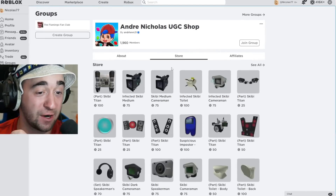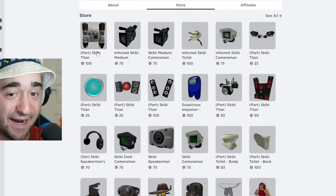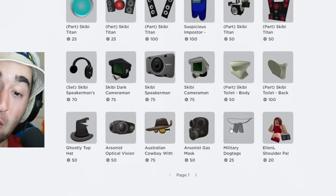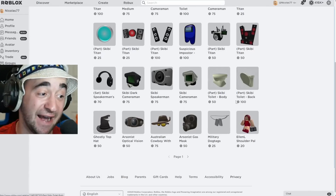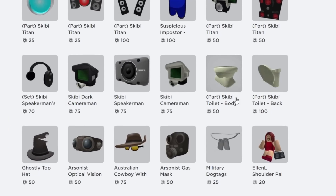Once we hit the store, there are so many Skibidi Toilet parts. You can see the Titan, you can see the cameraman, an infected Skibidi Toilet — so many props to make our own Skibidi Toilet Roblox account. But we're still gonna have to add three heads, and that's definitely gonna be the hardest part. The first thing we're gonna have to do is get these two parts.